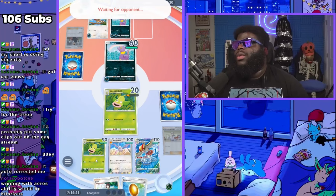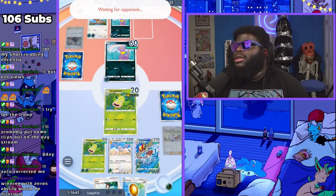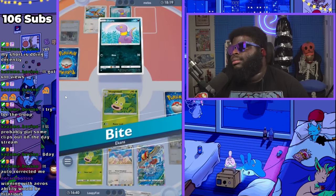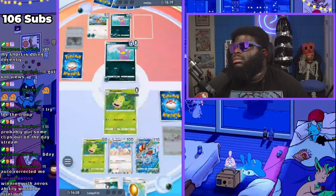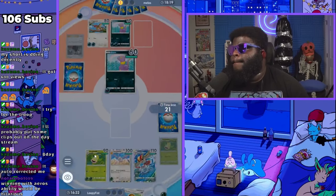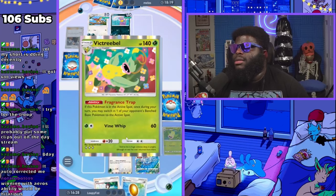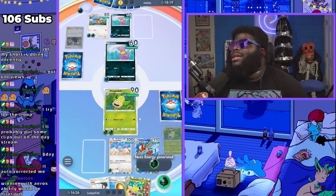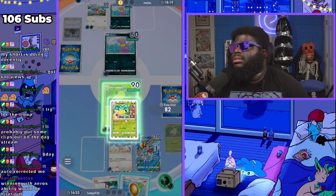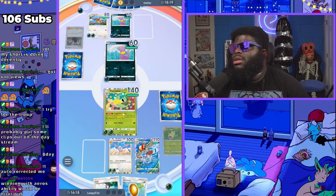Right now Weepinbell is a wall — he's probably not going to kill this right now, he'll probably try to Drive Off. Nope, he killed it. Can I please get a Victory Bell? Great — we just got it! Okay, so I can kill this now.